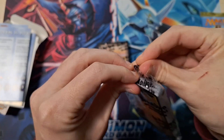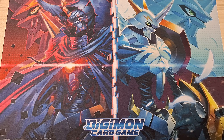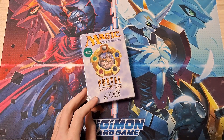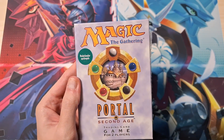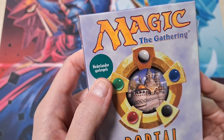Do not open — well, this won't stop me because I can read, I'm a Yu-Gi-Oh player. What is up, epic gamers! As you can see by the playmat, we're gonna open some Magic: The Gathering today. We have the Portal Second Age trading card game for two players starter set — met Nederlandse spelregels.